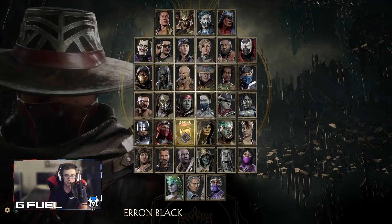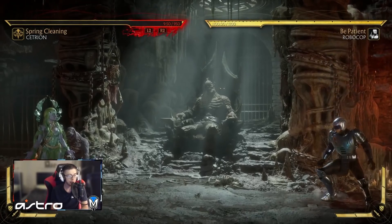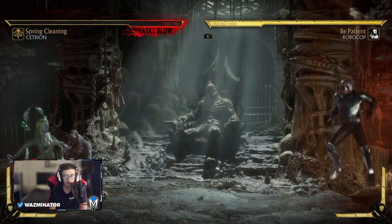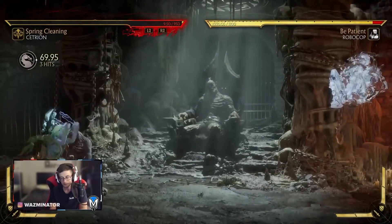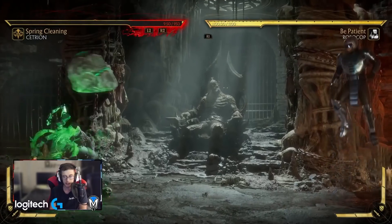Next combo is actually a Cetrion one. It's pretty unique — you don't really see it these days. This combo involves Cetrion's air boulder. When this crushing blow lands, you can get a combo into the geyser like this. This one's very situational — you can probably never see it in a real game, but I'll see if I can get it in practice mode at least.